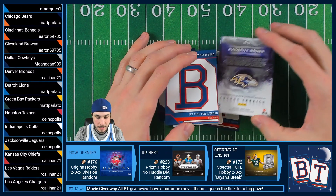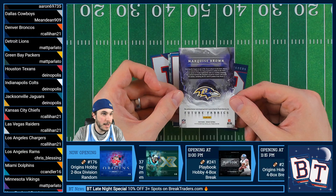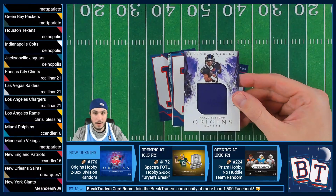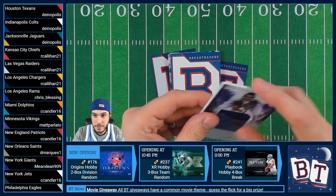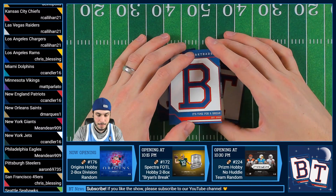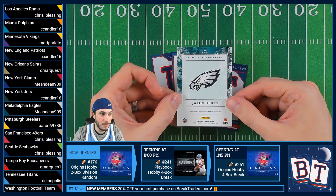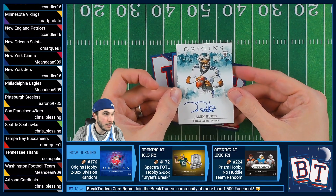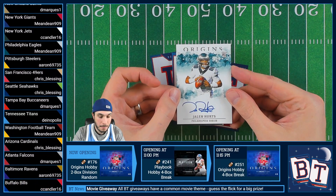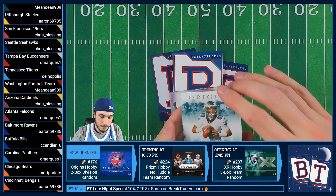Our first hit is a Marquise Brown Future Fabrics — this is for Pac-Man. It is a jumbo jersey out of 75. Future Fabrics, Marquise Brown. Next — Jalen Hurts rookie auto. Beauty. Philly is Dean, as usual. Hurts — Jalen's are everywhere again tonight, as expected.